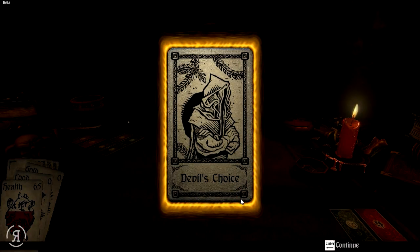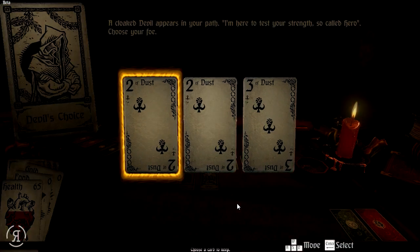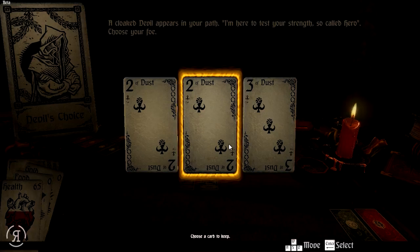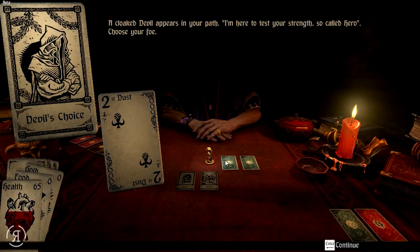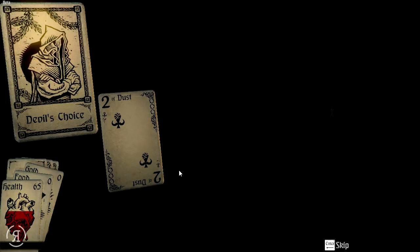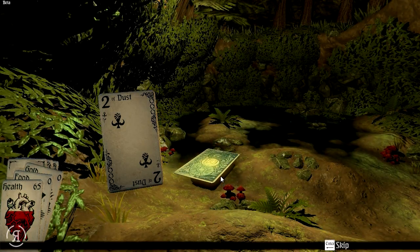So now we have the Devil's Choice. A cloaked devil appears in your path: "I'm here to test your strength, so-called hero. Choose your foe." We need to choose a card to keep. I actually don't know the mechanics of the game too well just yet. I'll probably take one of the twos, because we have a double of that.